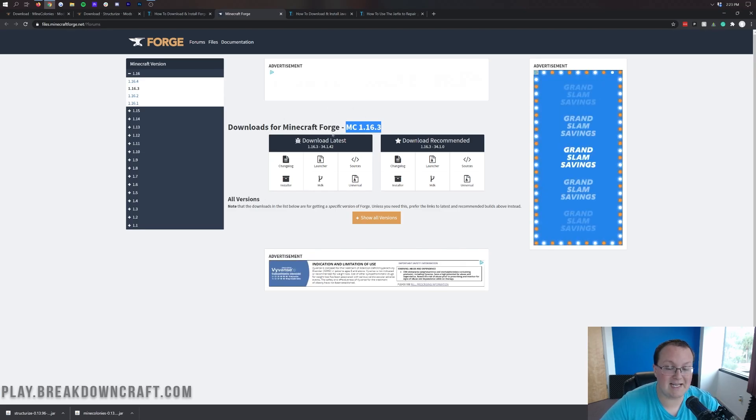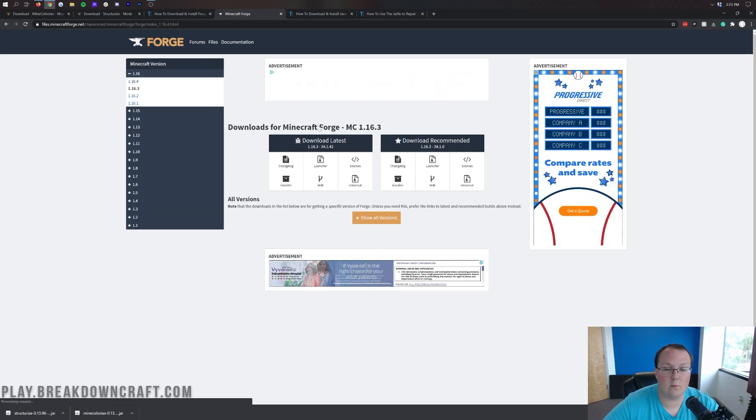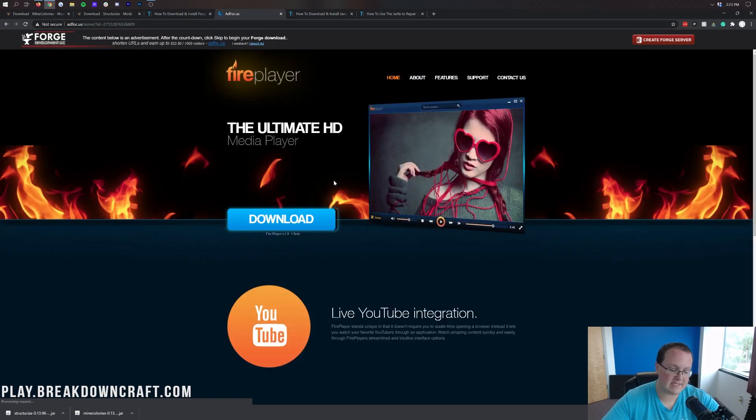If it says 1.16.3, come over to the left-hand side, click on the plus 1.16, and then click on 1.16.4. That will take you to where you want to come under Download Latest and click on the Installer button. That will take you to Adfocus — and stop! Don't click a single thing on this page whatsoever. Just keep waiting, and after about 10 seconds, in the top right you'll see a red skip button appear. The only thing you want to click on this page is that red skip button.